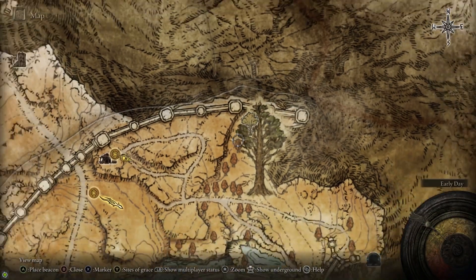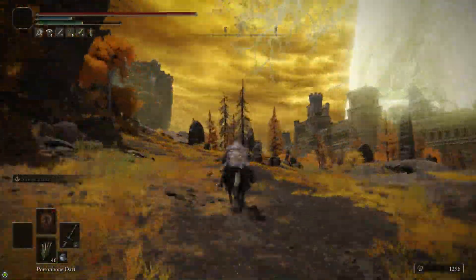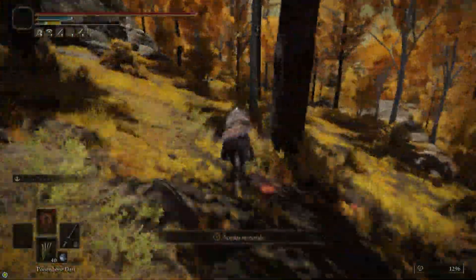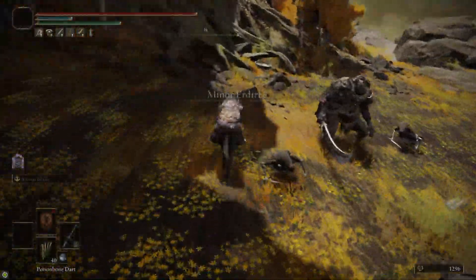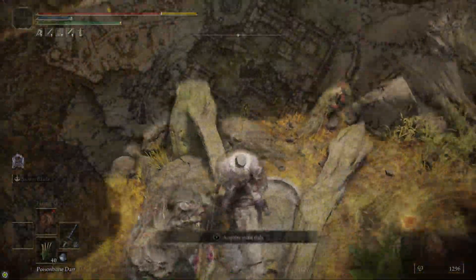After that, we're going to head to the Minor Erdtree in the Capital Outskirts, to the north of Leyndell. The nearest Site of Grace to this is the Hermit Merchant's Shack, so make sure you grab that in case you die over here. Once we get to the Erdtree itself, there's a basin at the base of it, and in it there will be the Winged Crystal Tear for our Wondrous Physic.